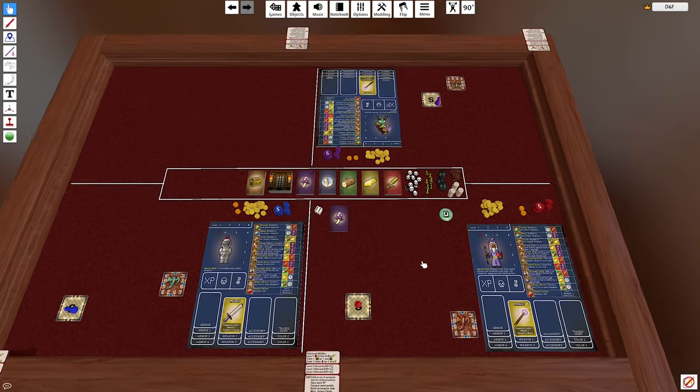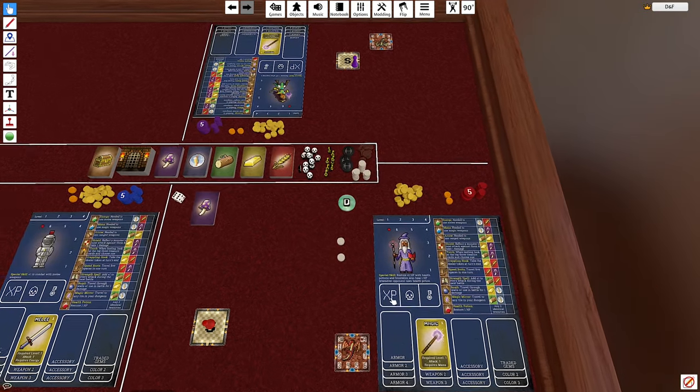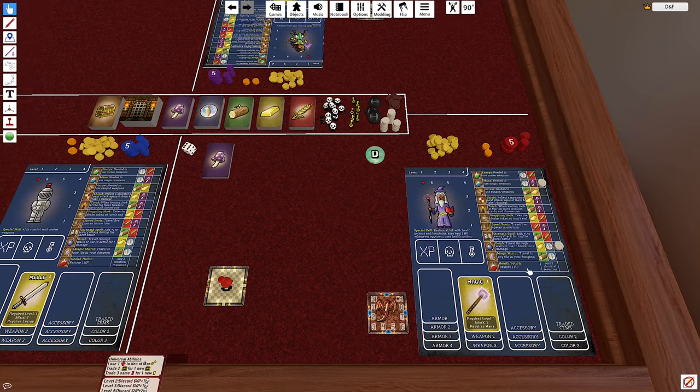Now we're going to want to give each player their starting inventory. We're going to start with these item tokens — the white ones over here. We're going to give each player two of these, and our inventory is going to be located in the top-right table on each character sheet. You want to put one of these tokens next to the bomb — that rightmost column represents our inventory. The second token corresponds to the ammo type related to each character's starting weapon. This wizard starts with a magic wand which requires mana, so we put this next to mana in our inventory.